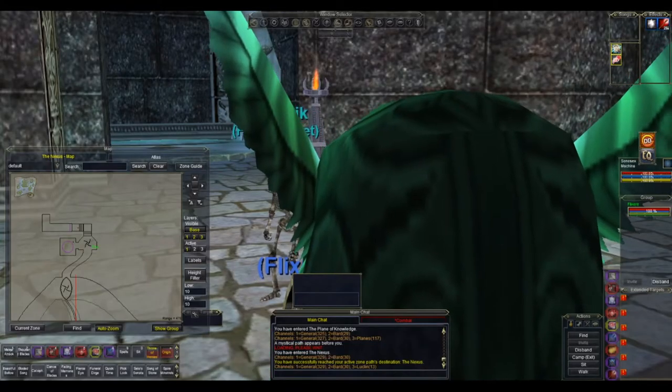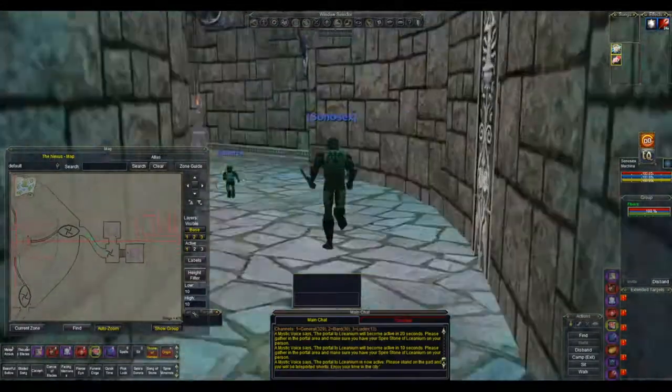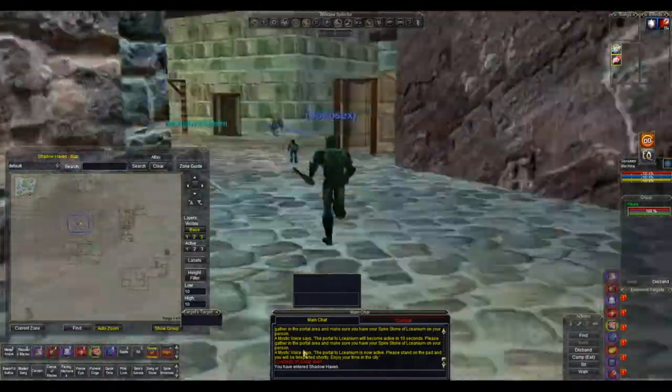Hello and welcome to the guide on how to get to Acrylia Caverns. Starting in the north of the Nexus at the guild buying point, as always we're going to head south and then east through into Shadow Haven. When we get to Shadow Haven we're going to go south onto this bank and then immediately east.